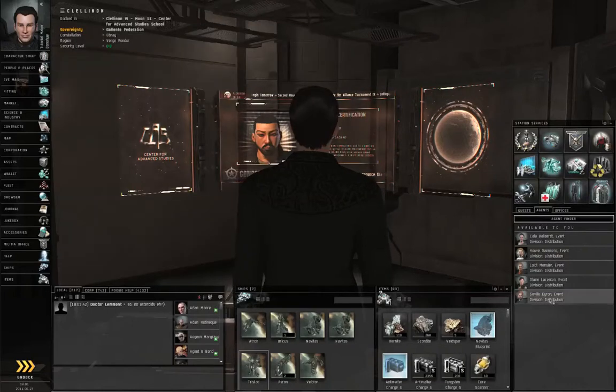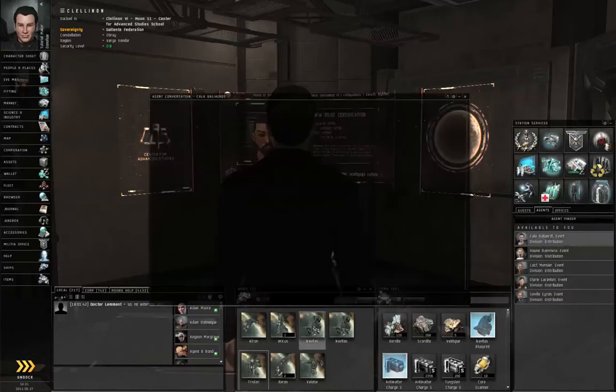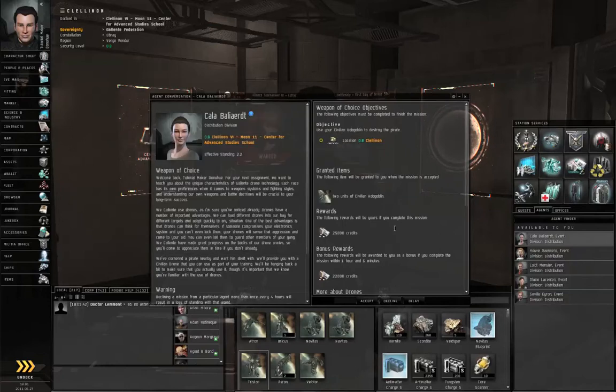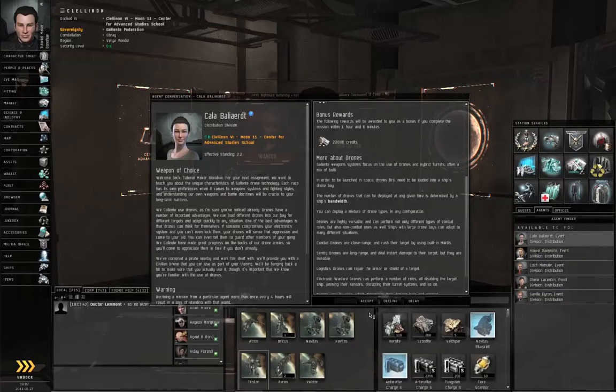Let's get started on the next step of the advanced military chain, which would be this agent over here. If you forget, you can go to the Journal, then Agents, Missions, and right-click from there. The mission is called Weapon of Choice — at least for the Gallente. She's going to give you a civilian hobgoblin and she wants you to destroy a pirate with it. So let's accept.